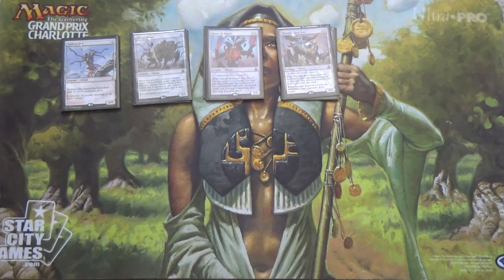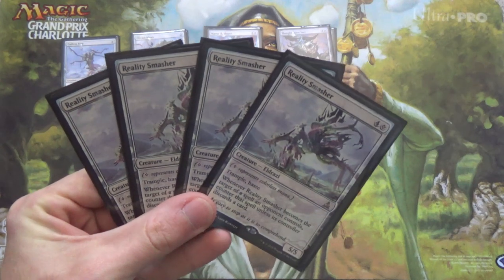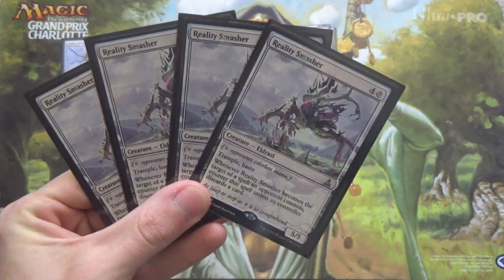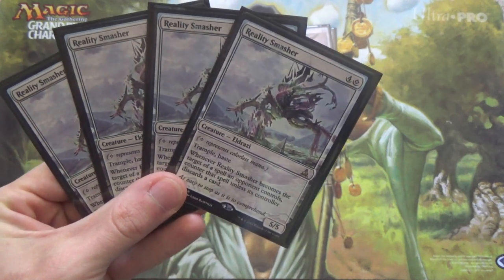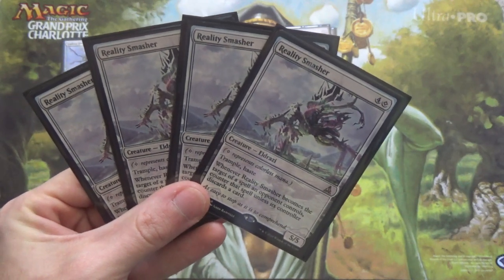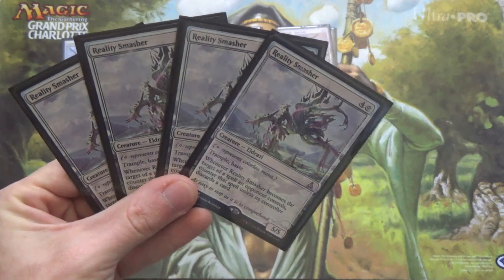Next we go even bigger — the biggest, dumbest creature in the deck. This is Reality Smasher: a 5-mana Trample Haste 5/5. It makes it a little harder for your opponent to deal with it, forcing them to discard a card if they want to counter the spell. But nevertheless, it's just a big, dumb creature.